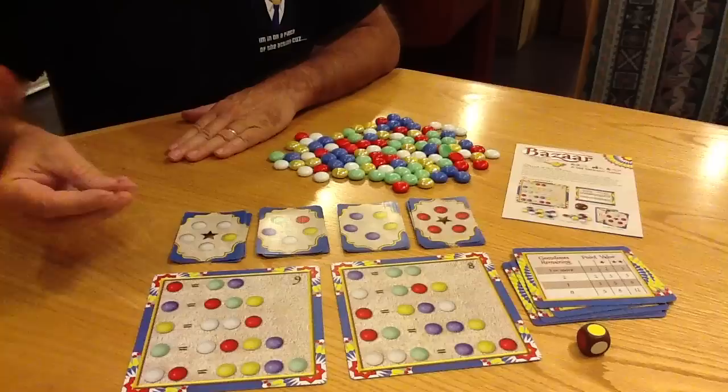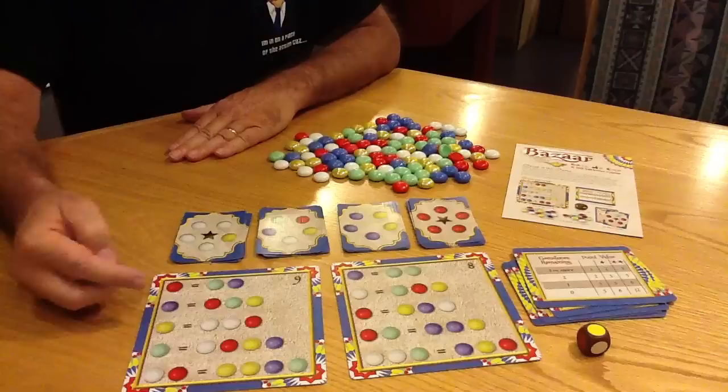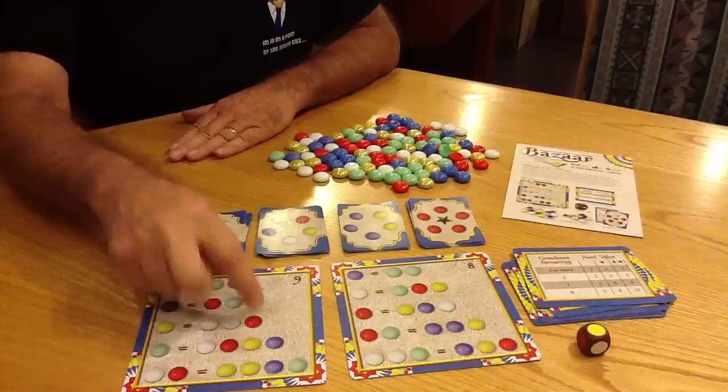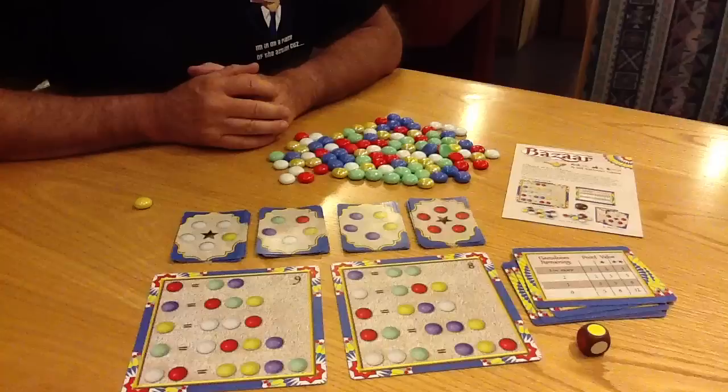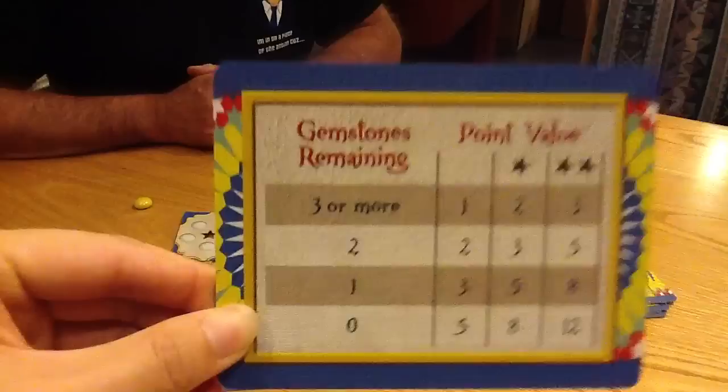The yellow can be used on a later turn to exchange for other colored stones. As you can see right here, a single yellow can be exchanged for two whites and a red. The opposite is true — if I had two whites and a red, I could exchange those for one yellow. Why would I want to do that? Well, because the object of the game is to score points.